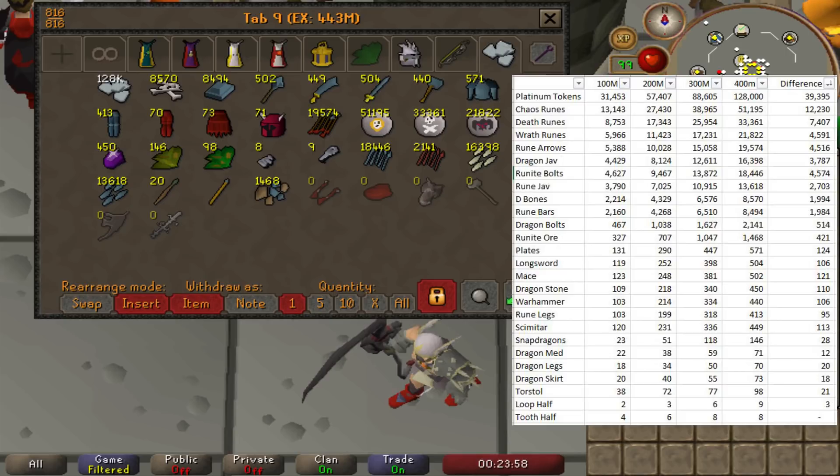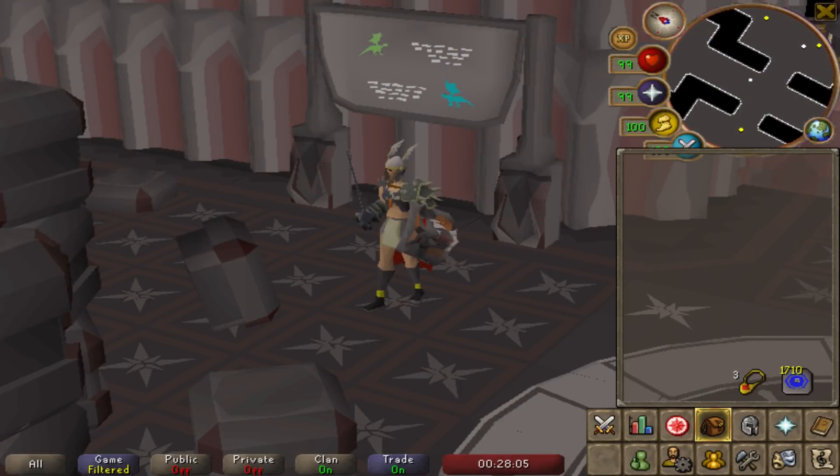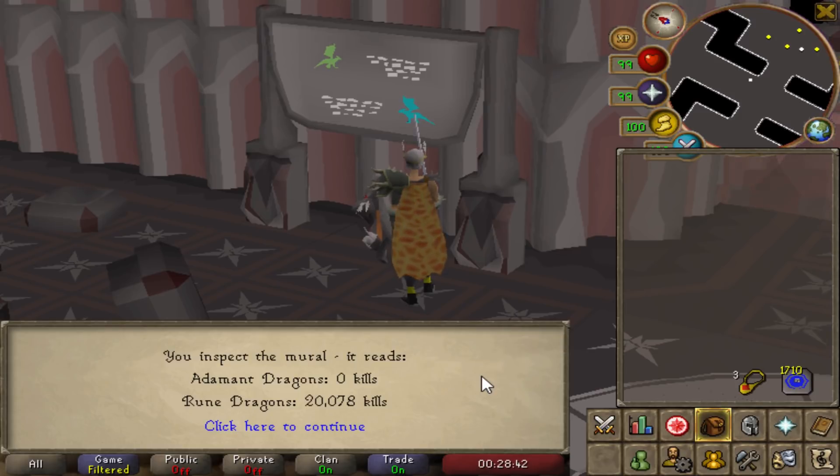We're going to go to the cave where we kill the rune dragons to check in on our kill count, and then sum up the video. So we are here in Lithkren where we kill the rune dragons. Last episode we ended on 18,104 kills — I want to emphasize we have not killed 18,000 rune dragons during this series; I've been alting rune dragons for a very long time and this series was picked up about halfway through, so we probably started around 10,000 kills. At the end of today's episode we are sitting at 20,078 kills, meaning we have officially killed over 20,000 rune dragons. Between last episode and this episode that is a difference of 1,974 dragons.